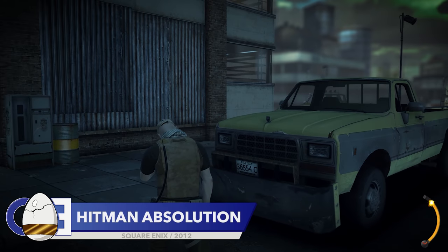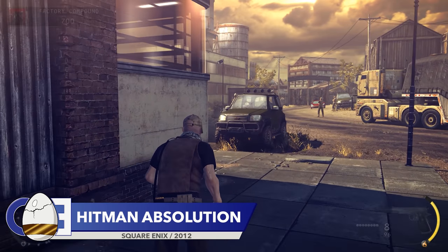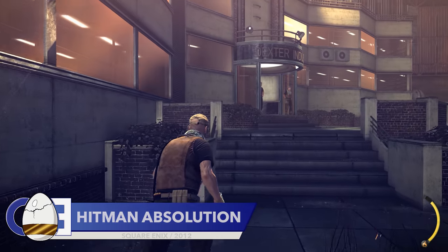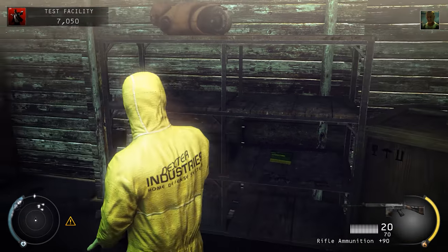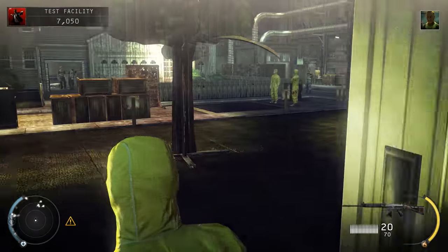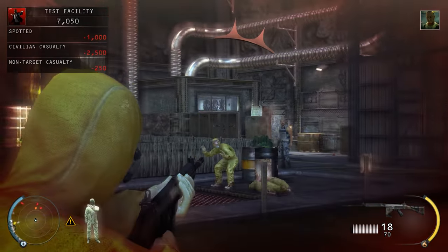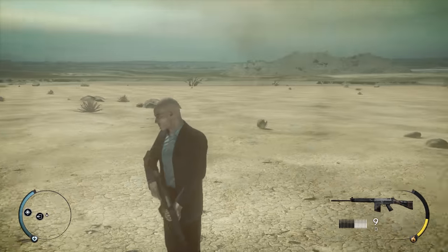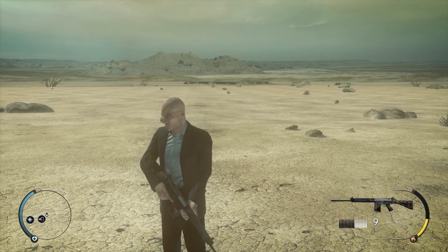So first up, let's take a look at a series that is no stranger to bonkers easter eggs. Hitman Absolution is often considered the weakest in the series, an opinion I share. Still, it's far from a terrible game — it's just a terrible Hitman game. In all honesty, three or four easter eggs from Hitman Absolution alone could have featured in this video.